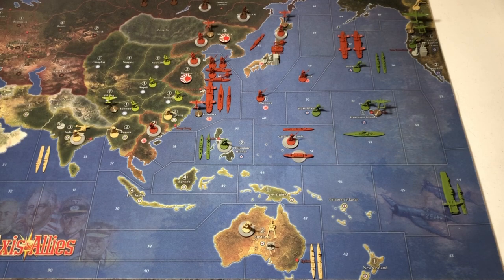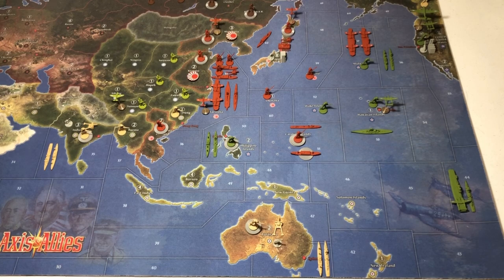Hey Axis and Allies players, the good captain here, and welcome to my seventh video in my 12-part series on Axis and Allies Anniversary Edition 1941 setup. This video will be the Japanese strategic video. I know I'm going out of turn order here, as Russia goes after Germany, but what I've decided to do is showcase all the Axis powers first, and then do all the Allied powers. I think it will flow easier and help with perspective.